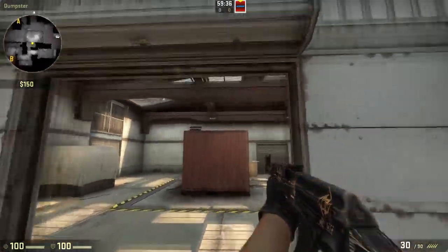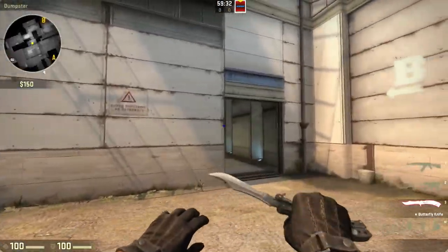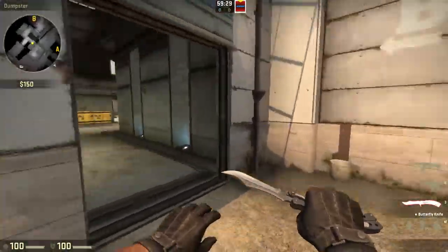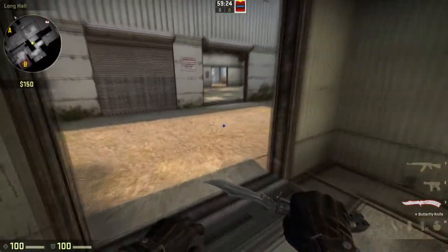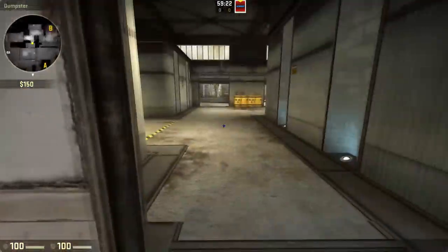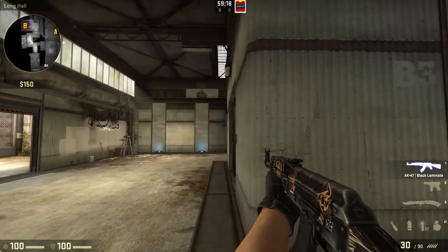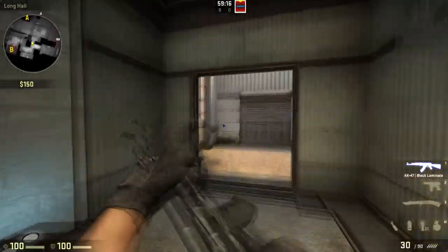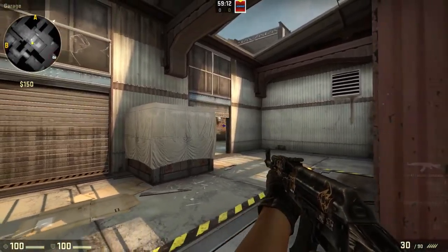Acrobat here coming back with another video. Today I'm going to show you a strat on the map DE_Cash. It is a fake B strat where you want two people sitting in here throwing a fake smoke, one person sitting here watching the B main push, one person sitting watching the mid push passively, and then the third guy will lurk across the map and sort of try and sell the A push.